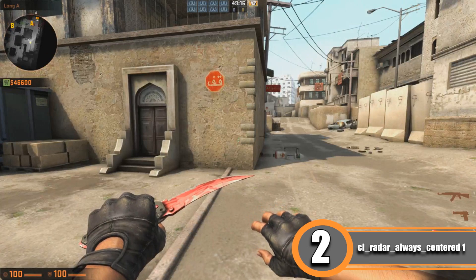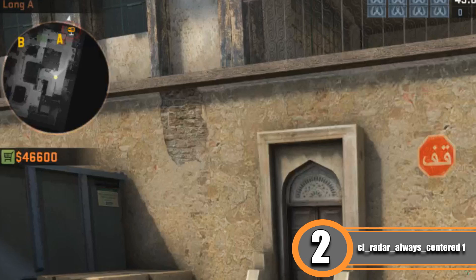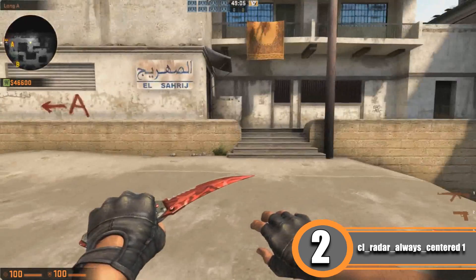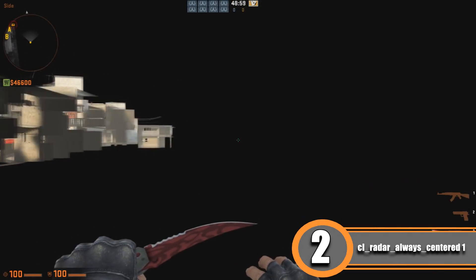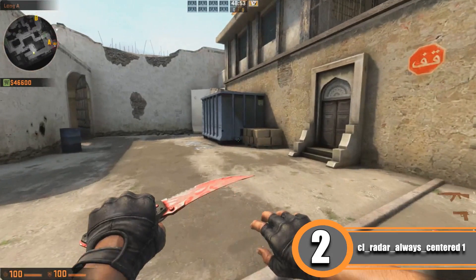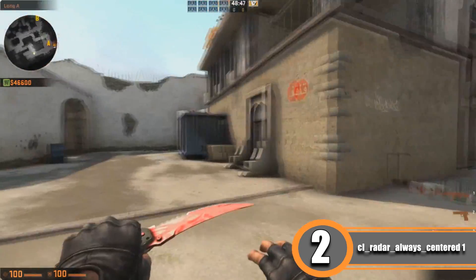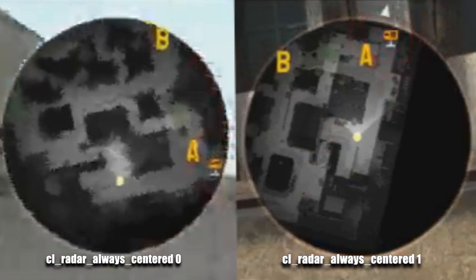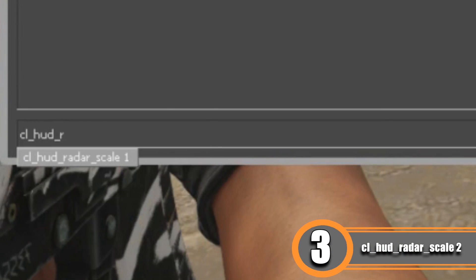The second command is cl_radar_always_centered 1. With a value of 1, your position is always in the middle of the radar. The downside is you see a lot of black area you don't need. Setting it to 0 keeps the map centered instead, so you appear on the right side but can see more information. Both settings are good — it's a personal preference. I use 1 because it shows me what's in my area.